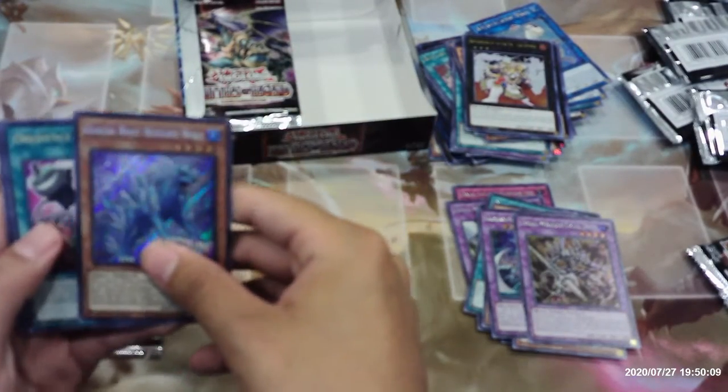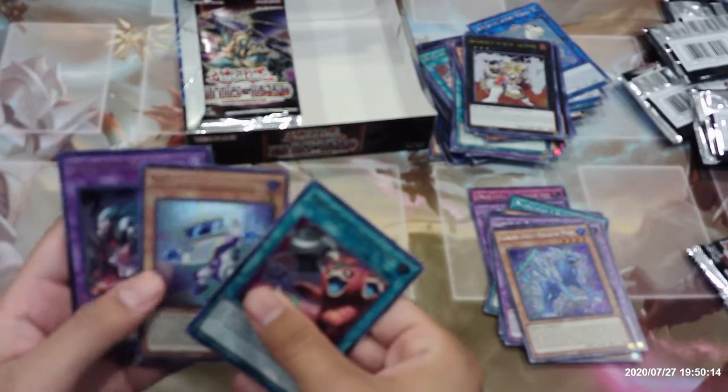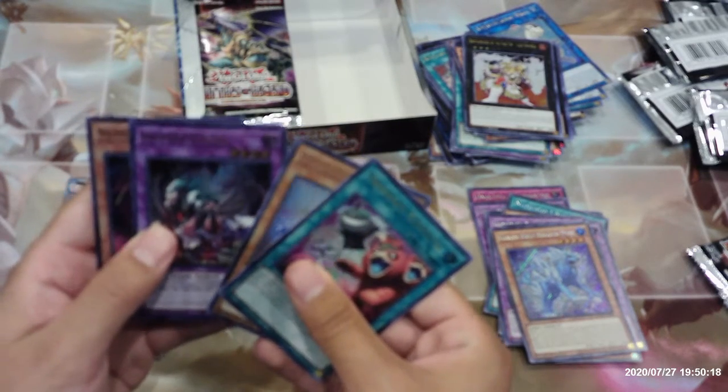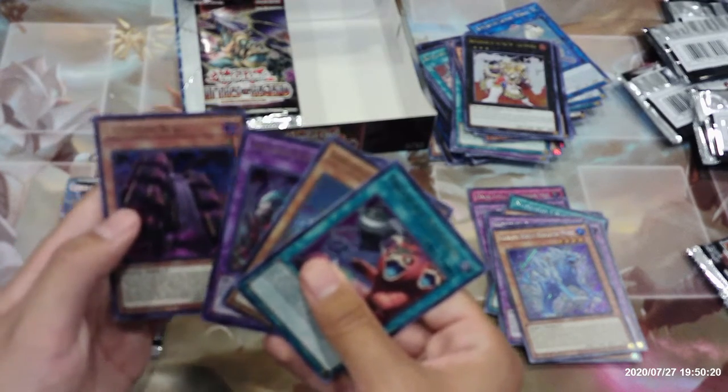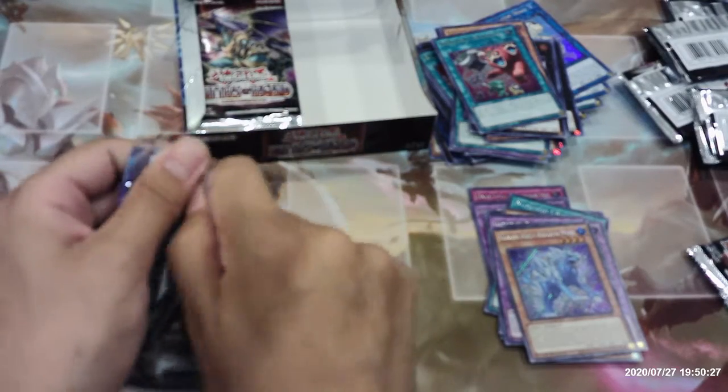Glacial Beast Blizzard Wolf, Obedience Schooled, Appliancer Cockybuckle, Invoked Kalaga, and Numeron Wall. Alright guys, last pack on the right side of this booster box.